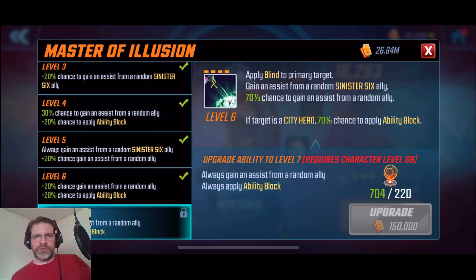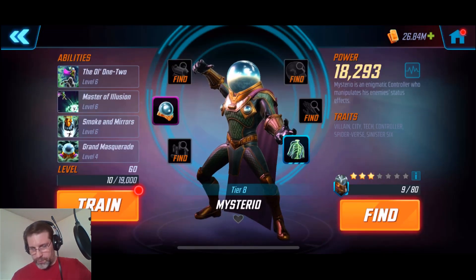Next, his special — Master of Illusion. You apply blind to the primary target, gain an assist from a random Sinister Six ally, and then a 70% chance to gain an assist from a random ally — so up to two assists. If the target is a city hero, there's a 70% chance to apply ability block as well. If you upgrade the ability to level seven, you always gain an assist from a random ally and always apply ability block. You get the assist from Sinister Six, the assist from a random ally, and a guaranteed ability block. I think that is definitely worth the orange material.